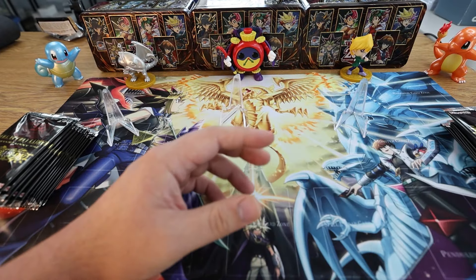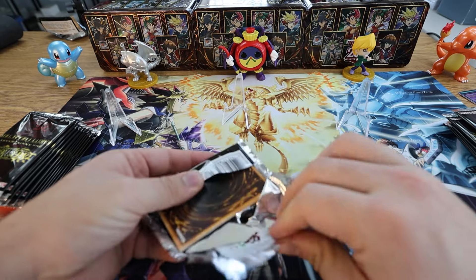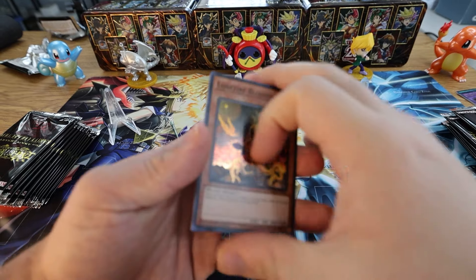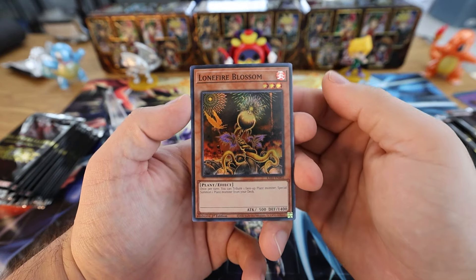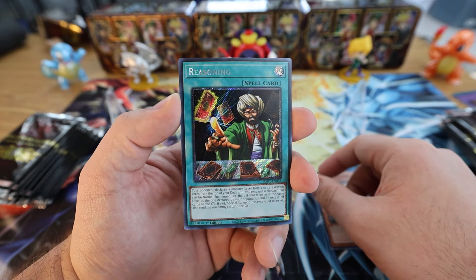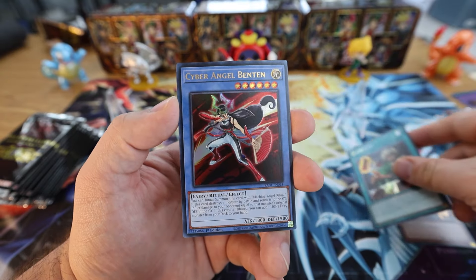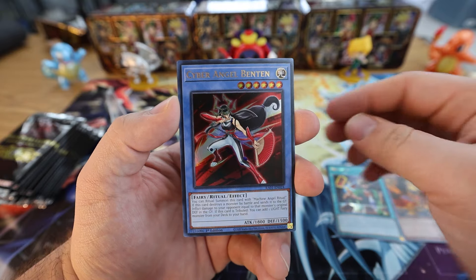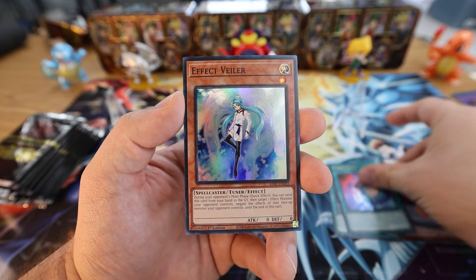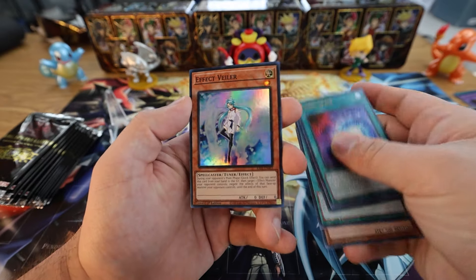Let's just do it straight up and see what we can get. We have a Super Rare Lonefire Blossom. We have that special Secret Rare — Reasoning — it's got the kind of special border. So Secret is in the second slot: Super, Secret, Ultra, Ultra — Ben-10 Ultra Chaos Space and a Super Effect Veiler. Nice good pull right there — these are even just a buck for bulk supers.